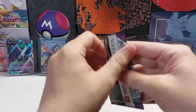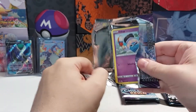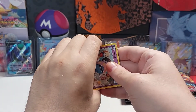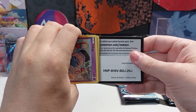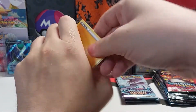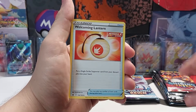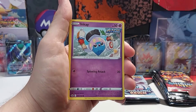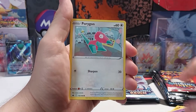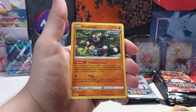Next Chilling Reign pack. I honestly haven't really had that great of luck with Chilling Reign, except for the last video. Here's the code card. Energy. Energy. Energy. I actually got these packs from my local Walgreens. Reverse holo and non-holo rare.